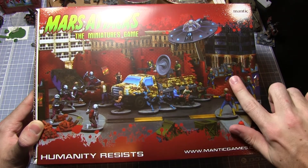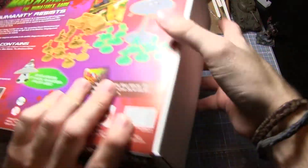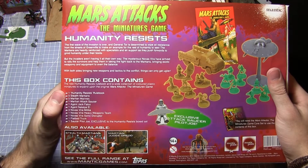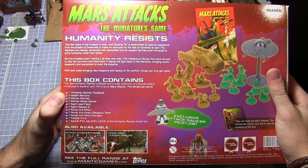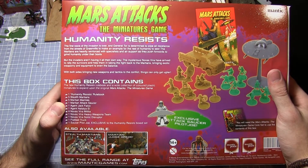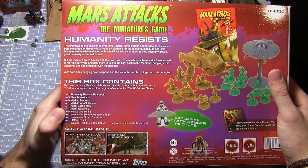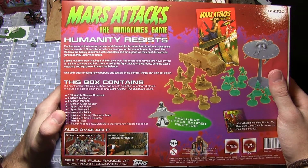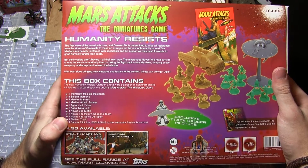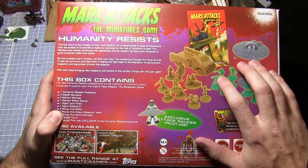So this is the box here. We've got all the miniatures featured in here. Let's have a look on the back — you can see the exact contents listed. You get the Humanity Resist rulebook, 5 stealth marines, 5 Martian marines, 1 Martian attack saucer, 1 Agent Jack Falco, 1 Agent Natalia, 4 Nova Sphere militia, 1 Nova Sphere heavy weapon team, 1 Nova Sphere sonic disruptor, 1 flatbed truck, and 1 saucer pilot Joe — which is exclusive to this box set.